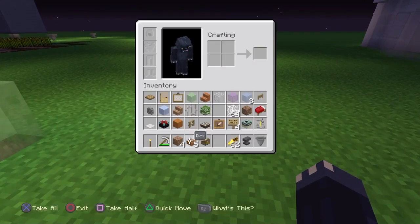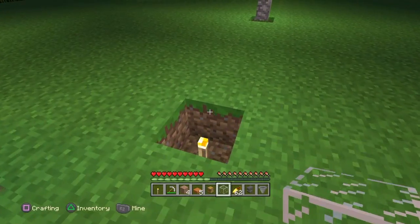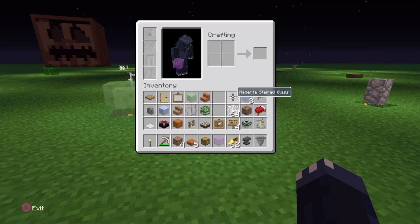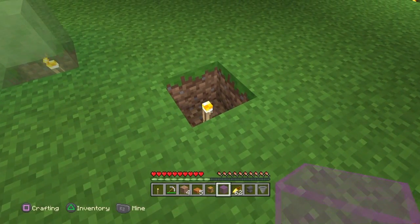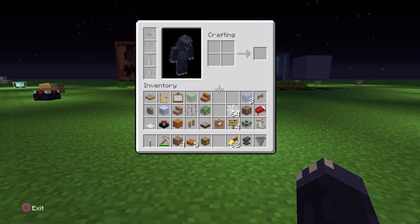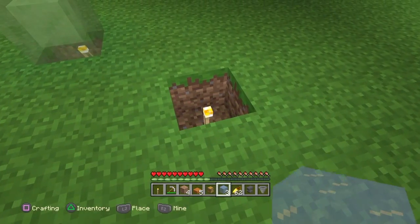Glass does work — it doesn't matter what glass. For example, tinted glass still works because it's transparent. Purple glass or whatever variation also works.